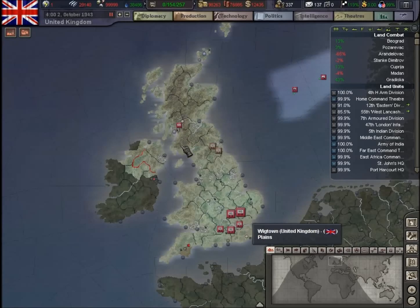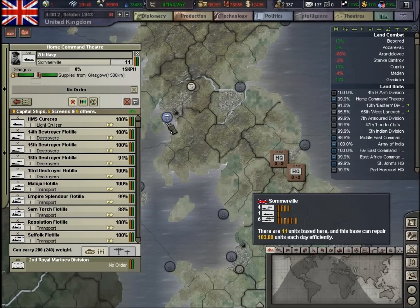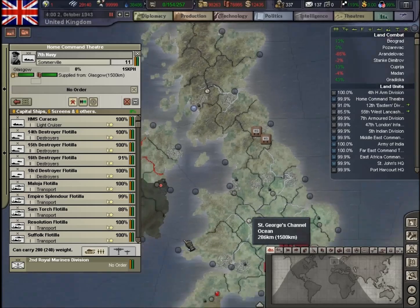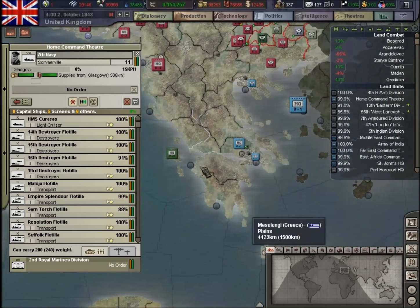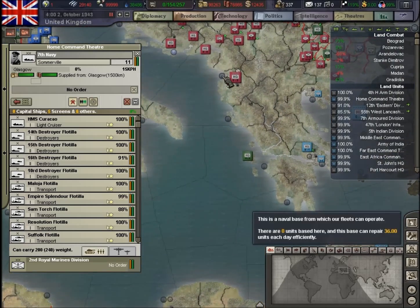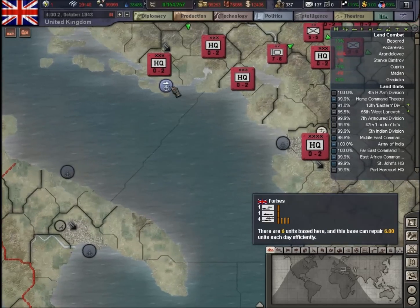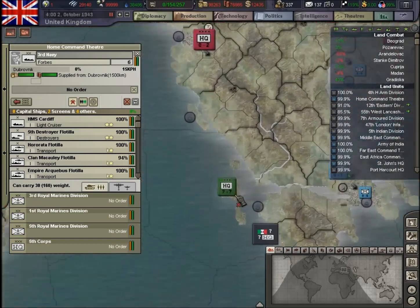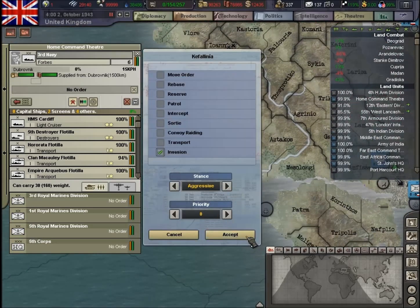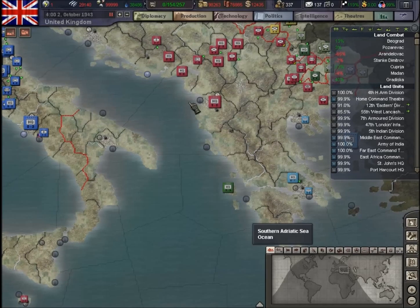Hello, welcome back to Hearts of Iron 3: Their Finest Hour UK playthrough. This is Divitor, episode 43a. I haven't played for a month, so apologies for that — other things got in the way. But we'll see if we can get back into the game. We're going to invade this island — Kathleen here — and try and do a bit more damage this time.